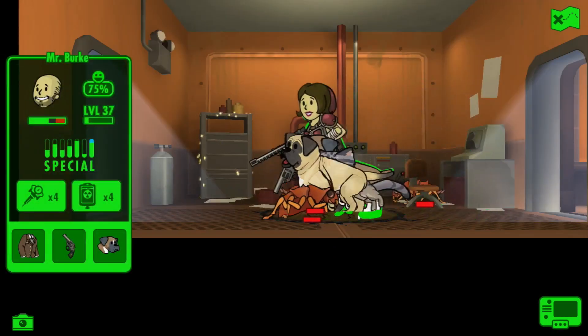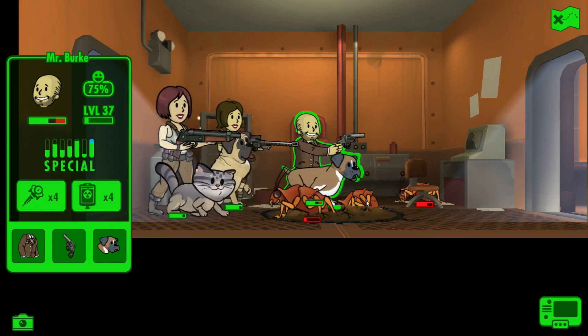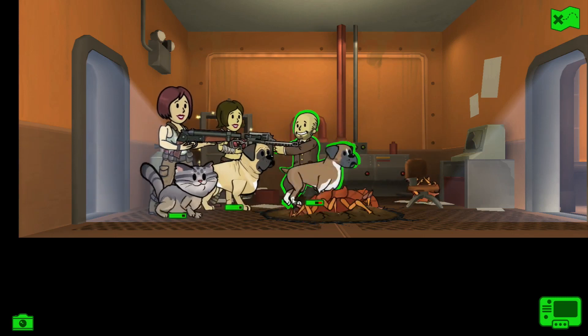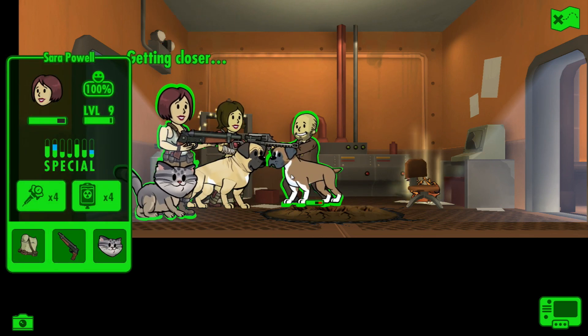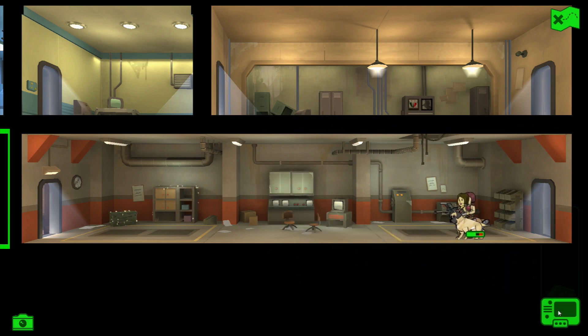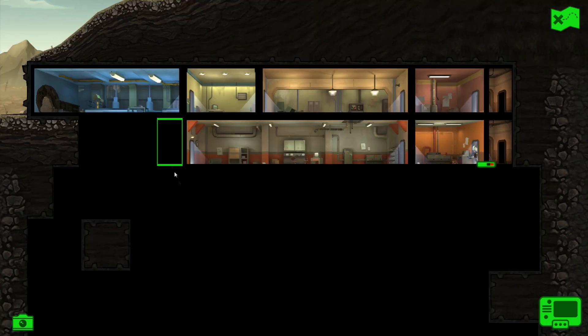Shoot the radroaches! Why aren't you shooting the radroaches? Why do they take so long to actually shoot? Head into this room. A blueprint - for what? We've got another sawn-off shotgun. We can't go down that way, we must go this way.